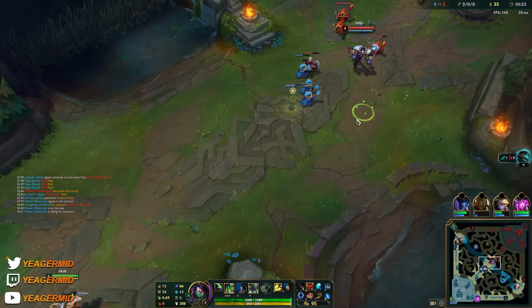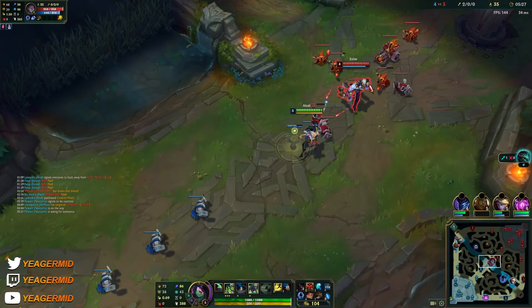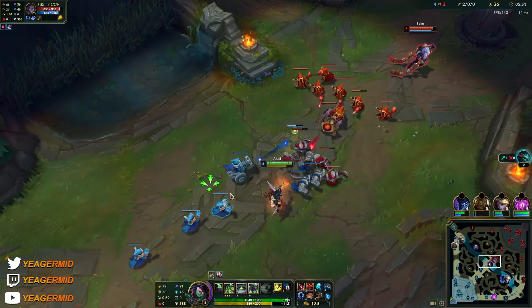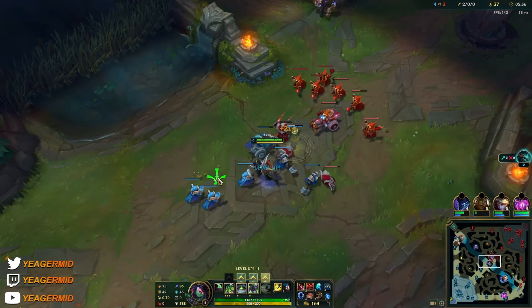She forgot about the W's shield. I'm going to try to poke a little bit — you want to weave in and out of fights until they're low enough HP for you to all in, because Akali is an assassin after all.